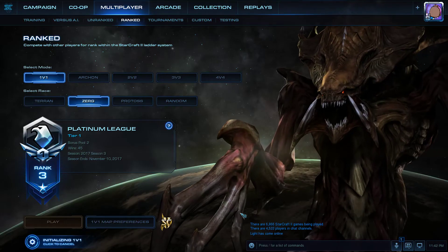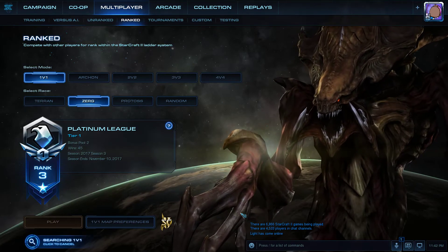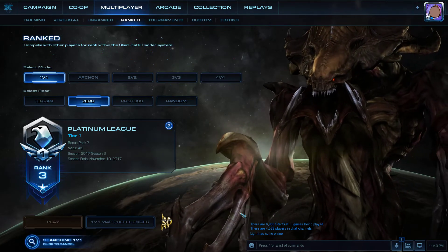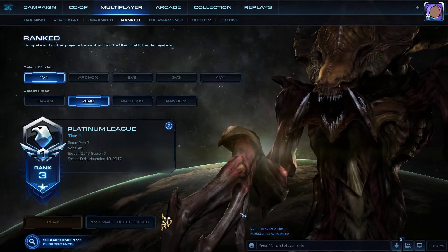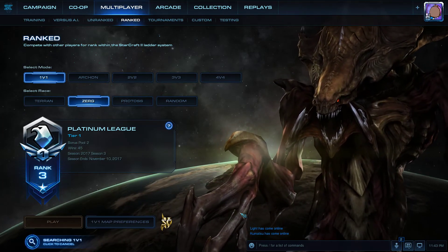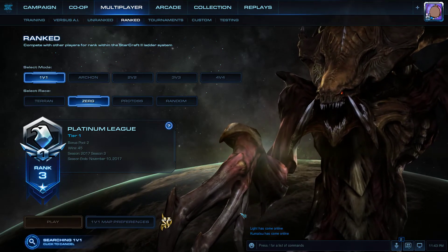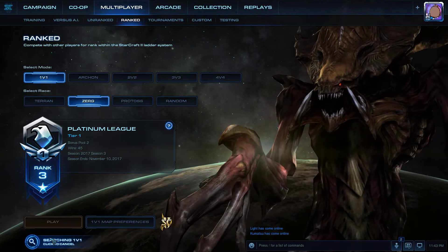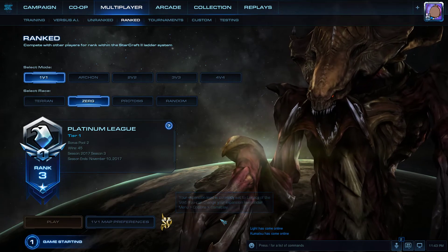Gonna try this again — just lagged out of a game, first time in ages that's happened to me. Trying to play a live game here on the ladder, so I queued up as Zerg. I'll get a random opponent with around the same matchmaking ranking, around my same level. Only takes a few seconds to find a game, sometimes about a minute — took about 30 seconds right there.